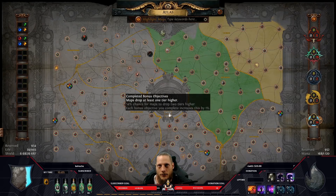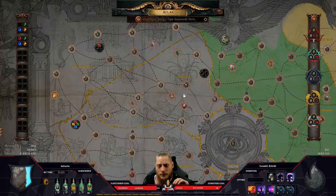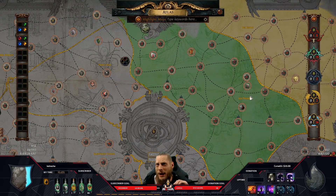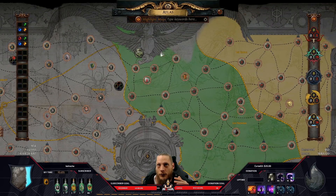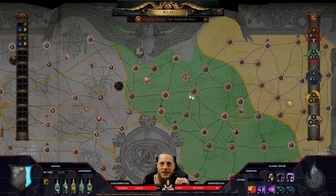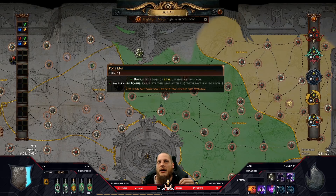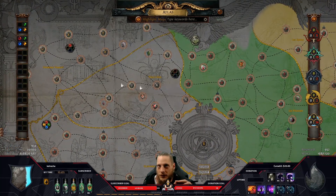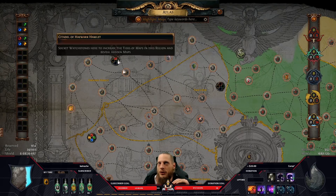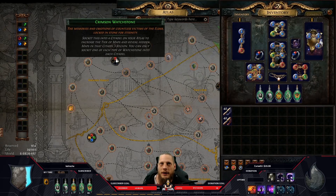One exception here is league modifiers. It seems like Metamorphs, Legion, or other mechanics have their own drop pool and can drop maps not on your current atlas tier. For example, if my top region shows tier 14-15 maps, I might get a Port Map tier 8 from a Metamorph. But don't worry about that — it's super rare. The vast majority of maps you drop will be based on your atlas.